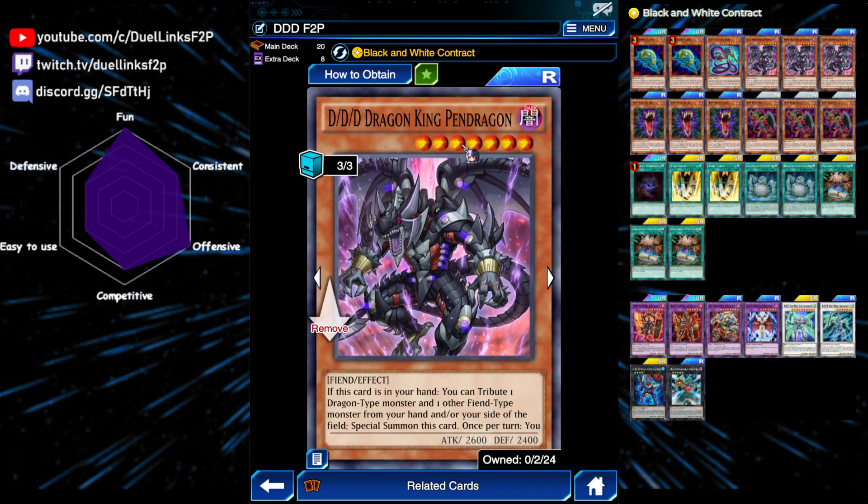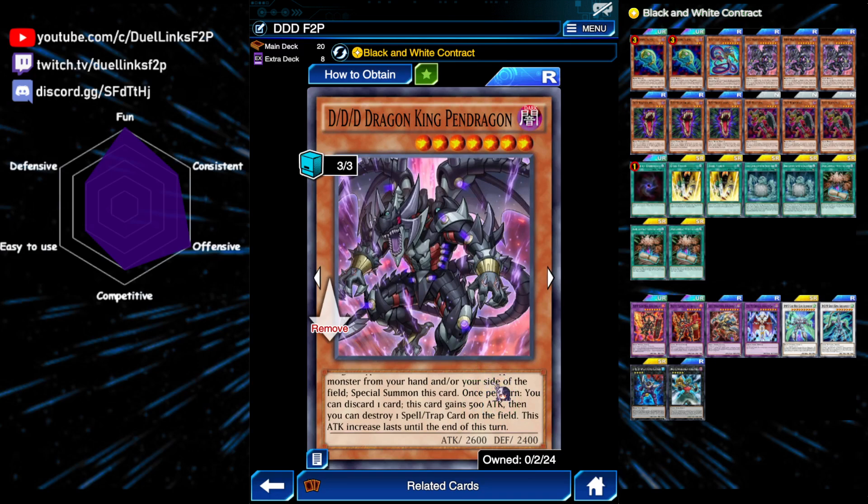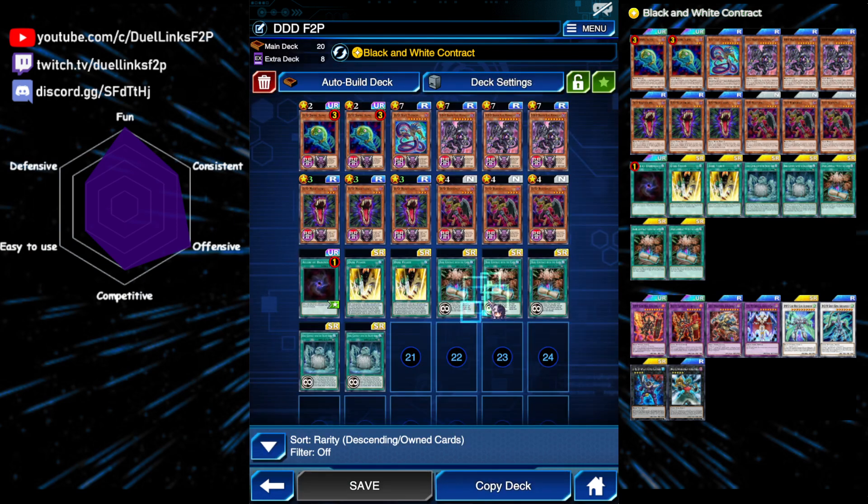Next is Dragon King Pendragon. This is a main deck DDD monster that we're playing. It has a level of 7, which is nice for synchro plays. If it's in your hand, you can tribute a dragon type monster and one other fiend monster from your hand or field and special summon it. You'll never use this effect, but the other effect is quite useful. Once per turn, you can discard a card — this card gains 500 attack — and then you can destroy a spell trap on the field. This effect does not target, so your opponent is forced to activate any backrow that they have, and your opponent will basically need to guess which backrow you're going to pop.